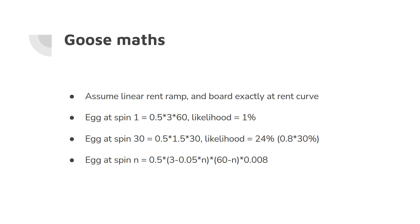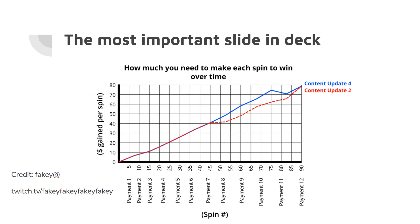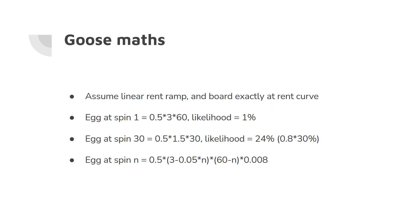When we have an egg at spin one, what is the value of dropping a golden egg on the first spin? I've approximated it to 0.5 times 3, which is the value of the egg, times 60, which is the number of spins. The likelihood of this happening, assuming we have a Goose on spin one, is 1%. The 0.5 comes from the surplus value being approximately a triangle, which is half the rectangle — so we take the area of the rectangle and multiply by 0.5.